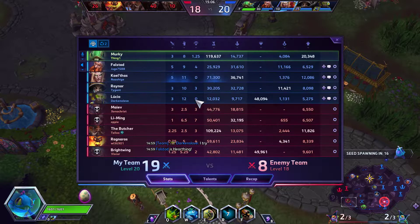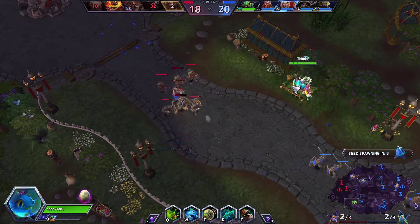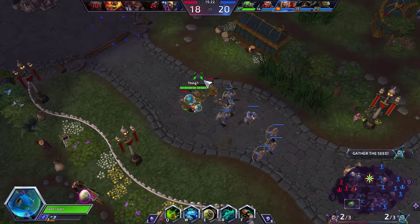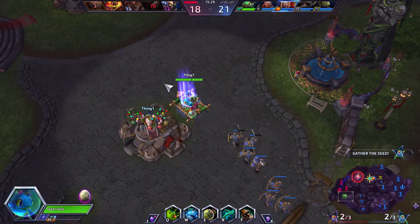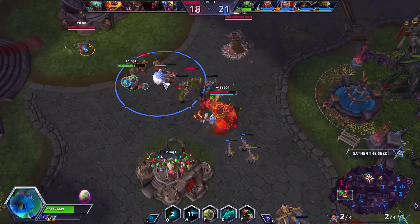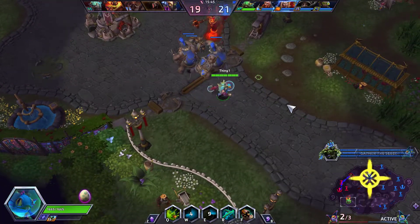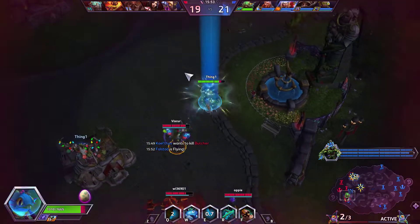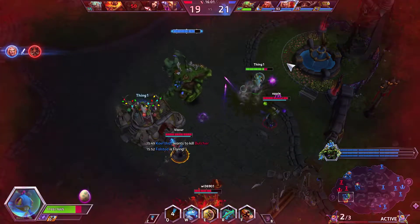We'll go ahead down to the bottom lane and see if we can get a kill on the Butcher. He's not really doing much — I don't think he understands that once he gets stacked, he needs to just be content with his stackage. We'll push this lane hard and see if we can get some core damage. I don't think we'll be able to, but it's worth a try. The whole enemy team is missing, but I imagine they're going to be showing up soon. They're showing up for me. What a bunch of meanies. I don't mind though — I'll continue to fight here just to be an annoyance.